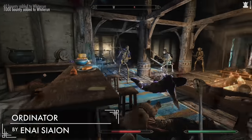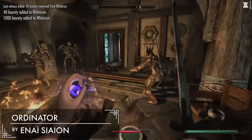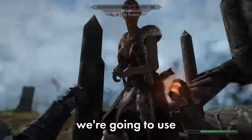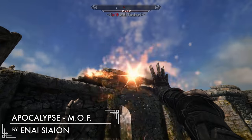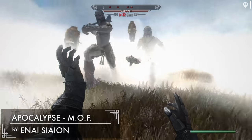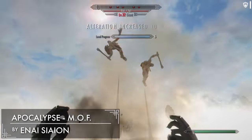And then just to add a little bit more spice to your build creation, we're going to use Apocalypse: Magic of Skyrim, and you know why? It adds over 150 new spells to the game. I mean, come on — we love spells. What am I going to do with all of these? Oh yeah, I got a couple ideas.